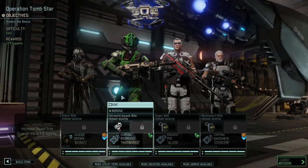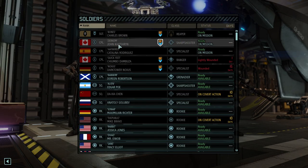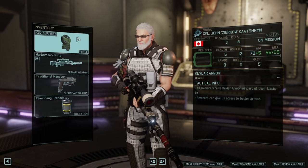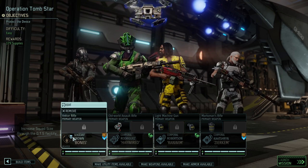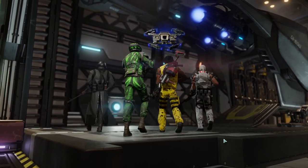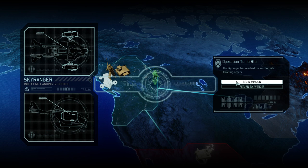In terms of our team, we will take Zirkum, Hayward, Bones, and Renvin with us. Zirkum can take the flashbang, and Renvin is going to take care of the explosives. Bones unfortunately doesn't have an inventory slot yet. Everyone has the DLC weapons and we just need to protect the device. The Chosen cannot appear on this mission because we beat her last mission — she has a two-mission cooldown timer.